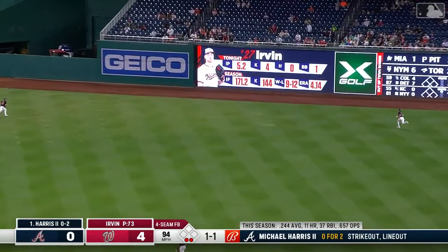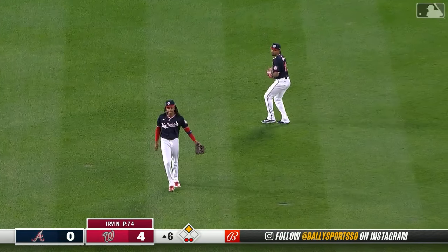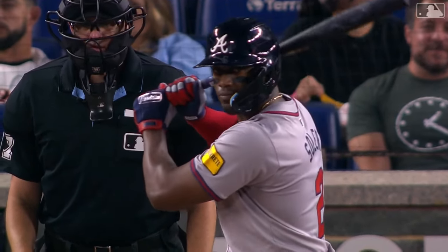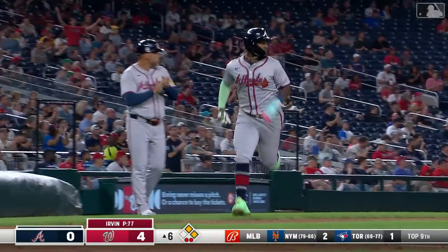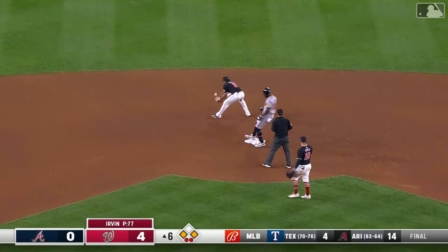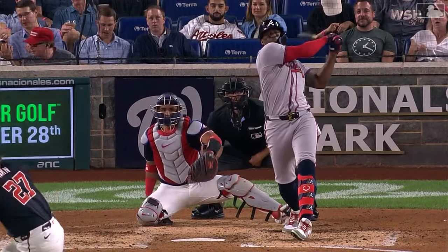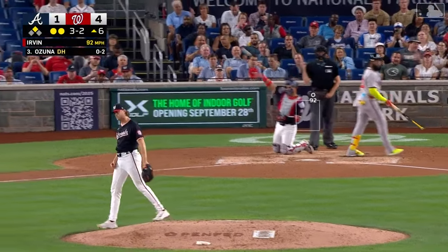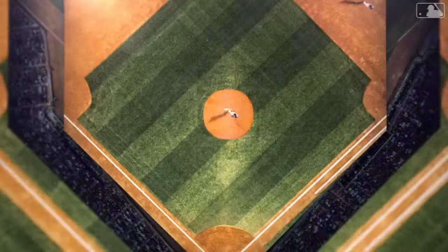Harris drives one to right field — Dylan Cruz can't get there. That splits the gap and goes all the way to the wall. Michael Harris to second base and the Braves finally have a base hit. The no-hitter is gone for Irvin. Jorge Soler comes to the plate with two outs — he hits one hard to deep center field. Young goes back, and that is over his head all the way to the wall. Back-to-back doubles by Harris and Soler, and the Braves are finally on the board. It's now a 4-1 game. Ozuna swings and misses the high fastball — Irvin gets the huge strikeout, limiting the damage to one run on two hits.